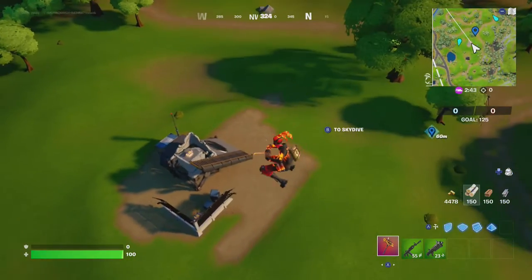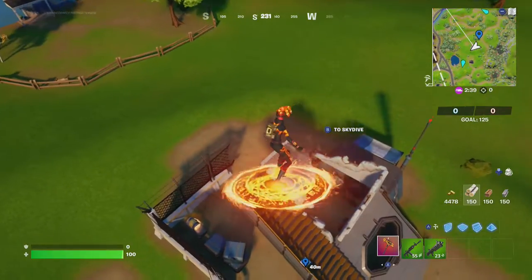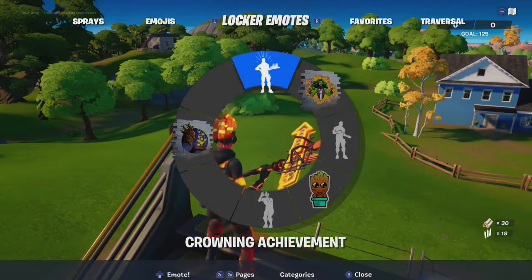Alright, he's headed toward the one in the center. Go all the way up to the top of the stairs there, and make sure you bust out that nice emote. Alright, he's landed, he's at the IO outpost. All he has to do is bust out an emote.